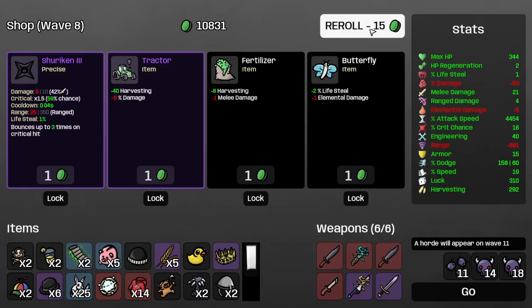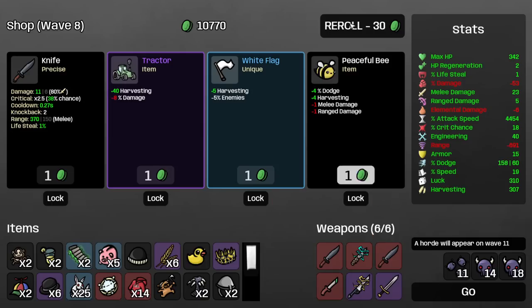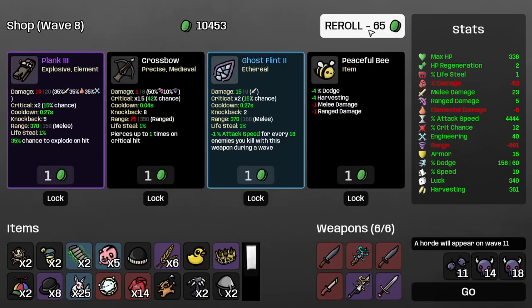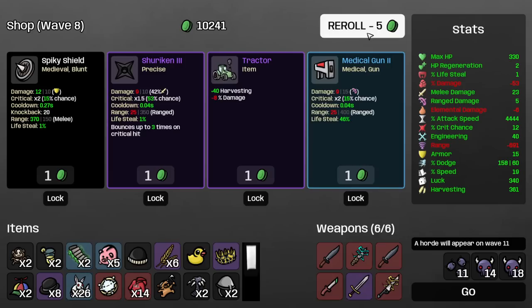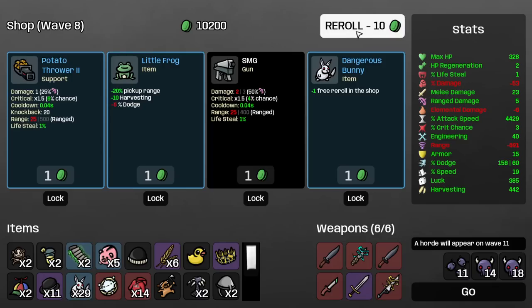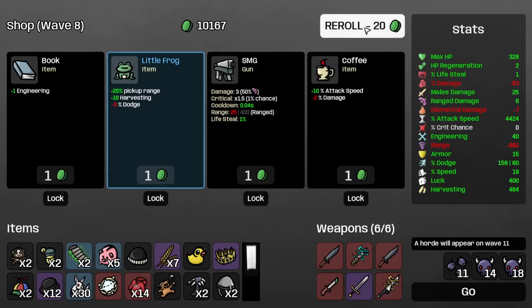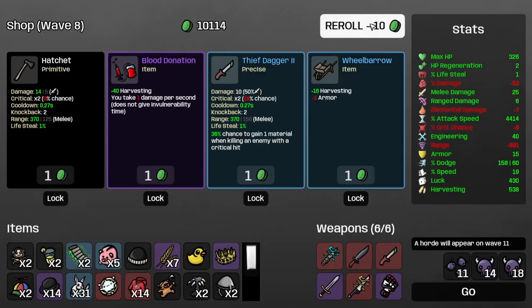Why does this do one damage? Because I have minus 690 range — the sniper's not good. Let's go through these a bit faster. I'm picking up my beloved thunder sword number two. Let's also get a sword — we'll throw away Thief's Dagger for the sword and then I'm just missing one more weapon. I'll have a plethora of random weapons. Let's continue — maybe a power fist? There we go — power fist. That's the last melee weapon we're gonna go for.